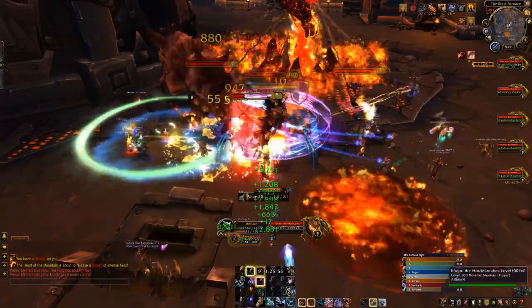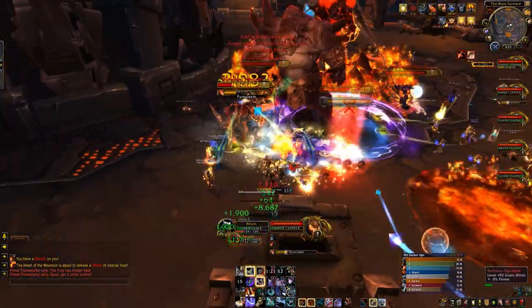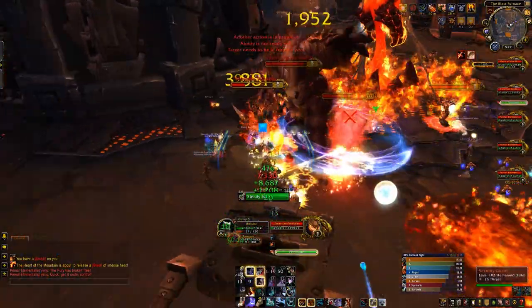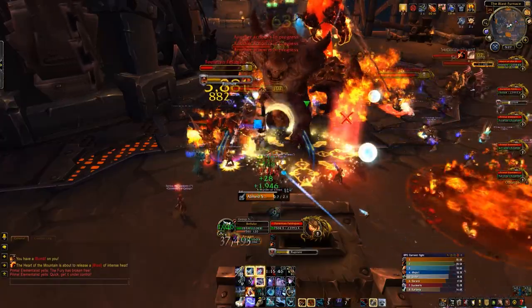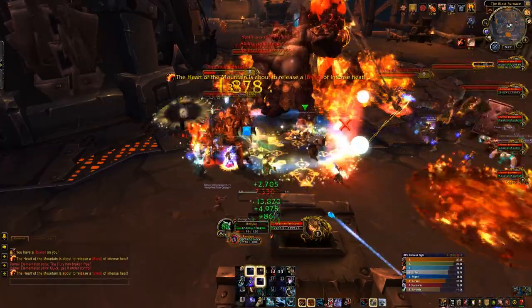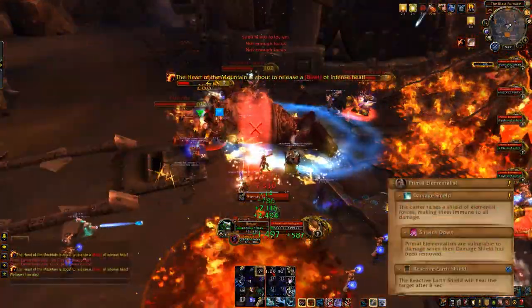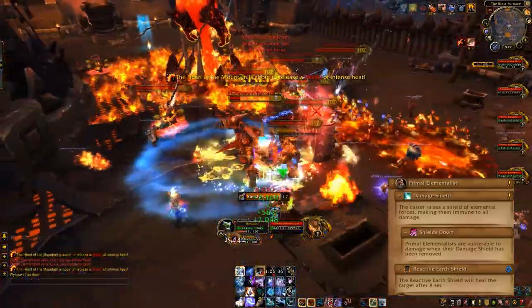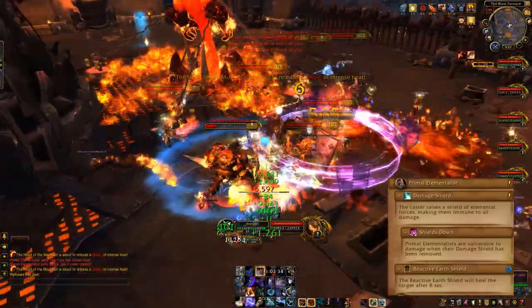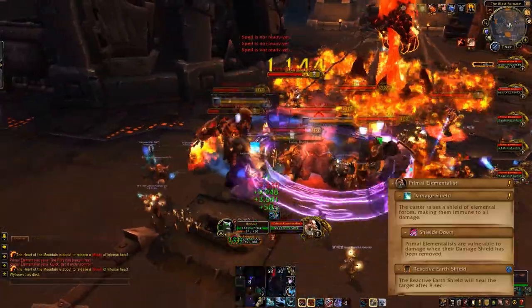In phase two, you've essentially released this big elemental, and of course that's not what the Iron Horde wants, so they send out a whole bunch of guys called Primal Elementalists who will hold that elemental down. Your objective in phase two is to destroy all the Primal Elementalists so that the big elemental in the middle is freed and can be killed by you — they're also kind of protecting it. This is essentially another add phase.